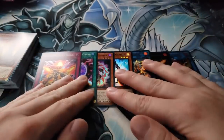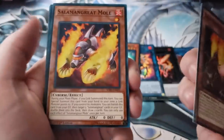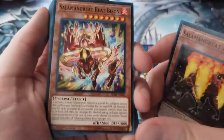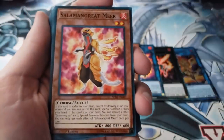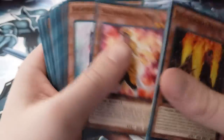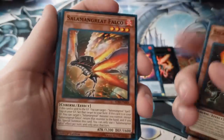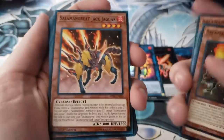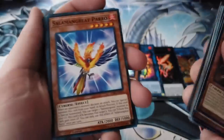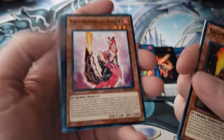There are a lot of Salamangreat cards — some bad, some good. We have Raccoon, Mole, Fowl, Beat Bison — cards you probably won't play. Salamangreat Foxy is either a one or two-of in most OCG builds, so it's worth noting. Falco is conventionally played as a one-of, Jack Jaguar is usually a one-of as well. Some of them like Parro aren't very good, but you have a core set of about five or six monsters that are really powerful.